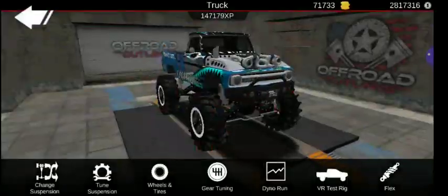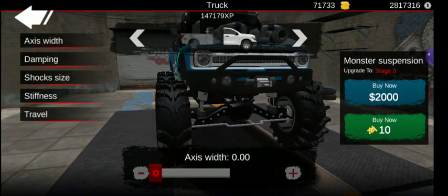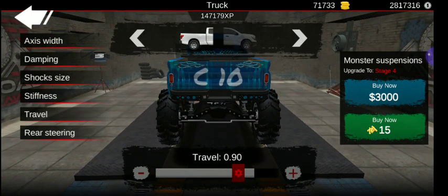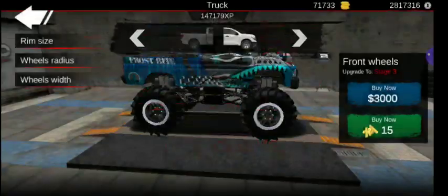Monster suspension. Axle width for front — there's nothing, as low as you can go, it's 0.00. Damping is 3,485. Shock size is 1.6. Stiffness is 12,900. Travel is 0.86. Same for the rear, I think, everything except travel, which is 0.90. And no rear steering — that's about the only difference on that part.